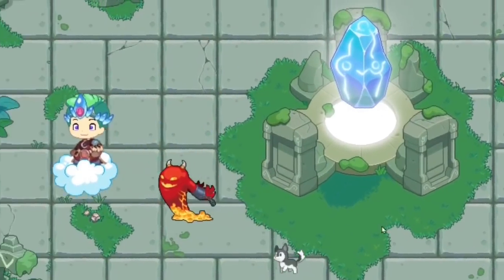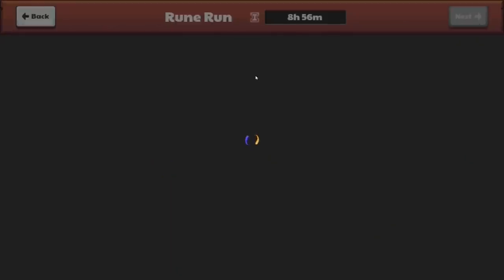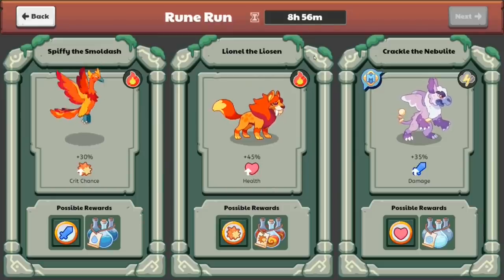Over here you guys can see we have the basic magical crystal which will transport us into the game. Let's click on it and see what happens. It seems like my hours counter went down by a lot — I went to sleep when my hours counter was at 25 and now it's at 8. So right over here there are basically 3 monsters which we can battle as a boss.